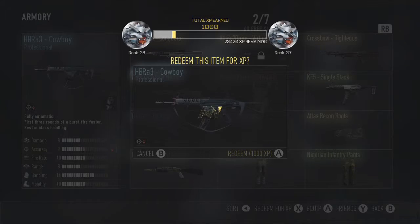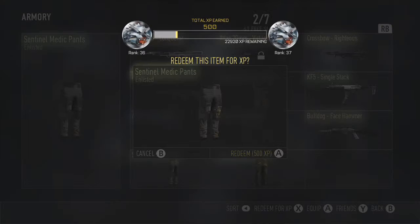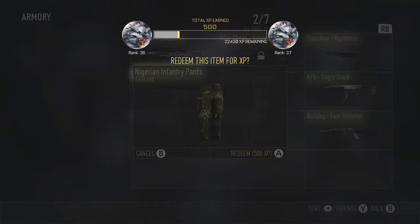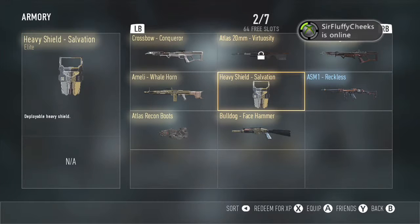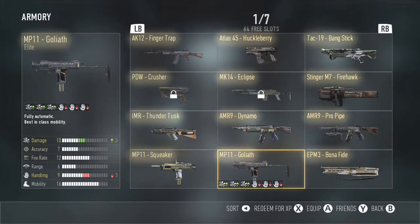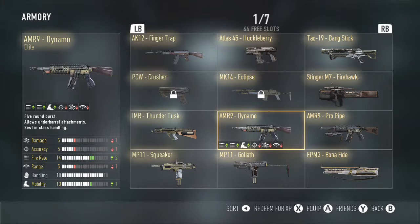I've got to delete the shit that I don't want. I think I'm gonna keep the Reckless simply because I don't have another variant of the ASM1. It kind of goes against my whole elite-only rule, but I'll keep it anyway. Like, look at this — Pro Pipe and the Dynamo. Why do I need two AMR 9s? They're bad.